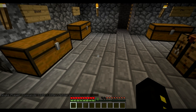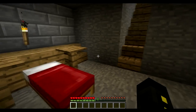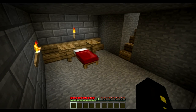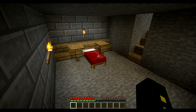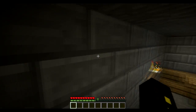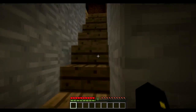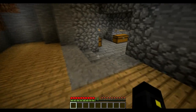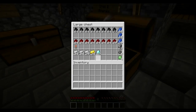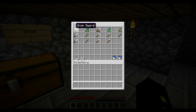Hey guys, welcome back. John here again with Xeon TV on The Exploit. In this video I have a few things to show you that I did while we were away. I went ahead and replaced the walls in here with stone bricks and made a good bit of changes to the chest room up here. I turned that all to stone bricks and had to expand it. You can see I have a lot more materials now.